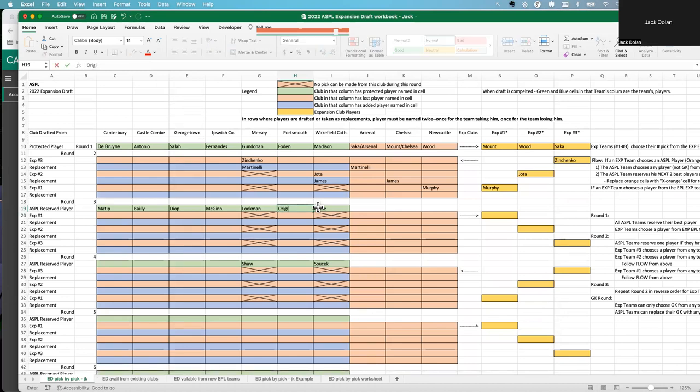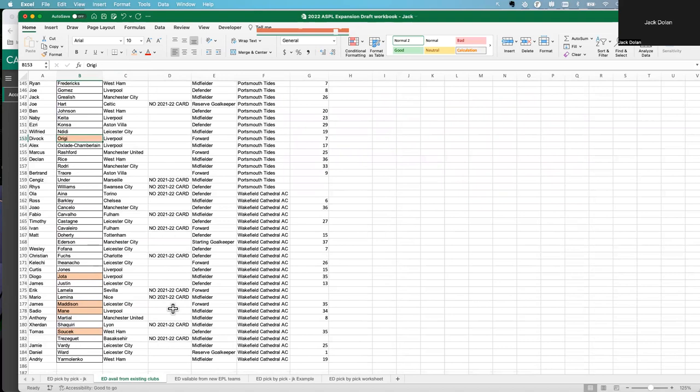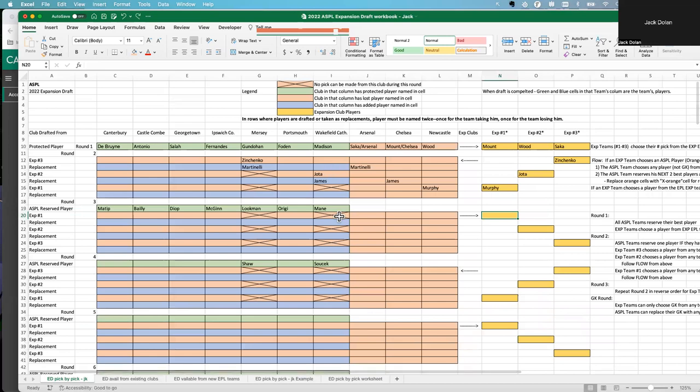Now we go one more round. This is snake format, so whoever was number one goes first again and gets his third player. He thinks about picking Ross Barkley from Wakefield — but wait, Wakefield is locked for this round. He can't choose from Mercy or Wakefield right now, only from the four available teams.